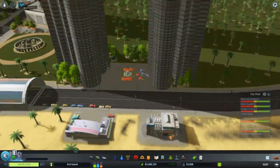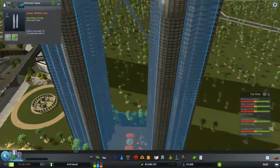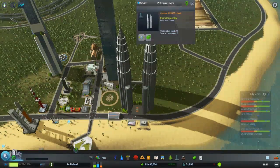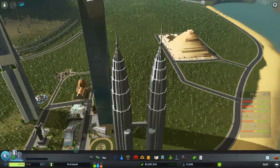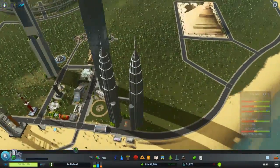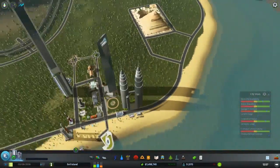Fire station. Police station — because things would likely burn down here. And here we have the Patronus Tower, or Patronus Towers. I checked where it was — Thailand, somewhere like that, I can't remember.